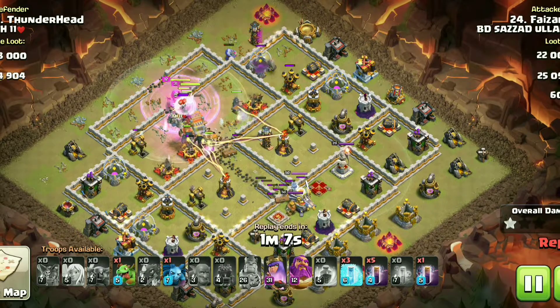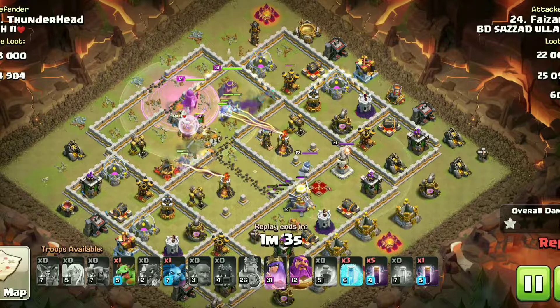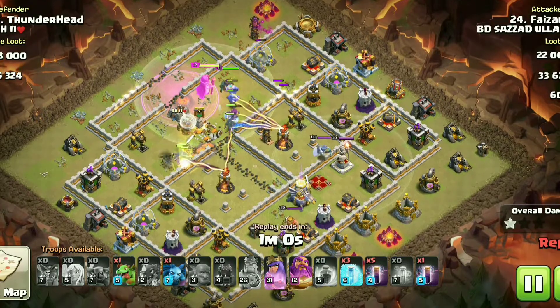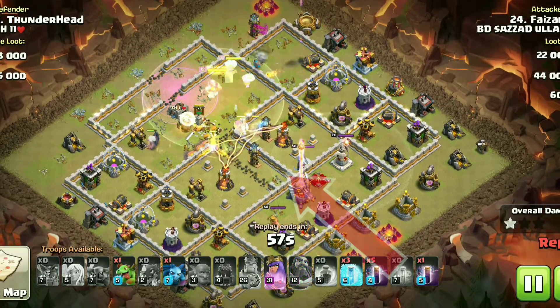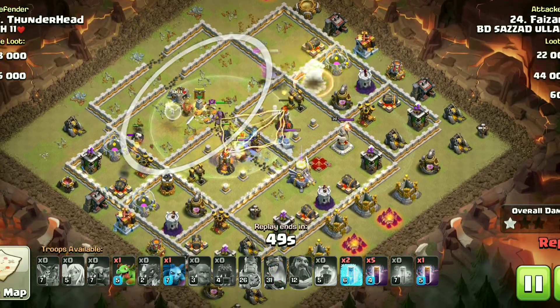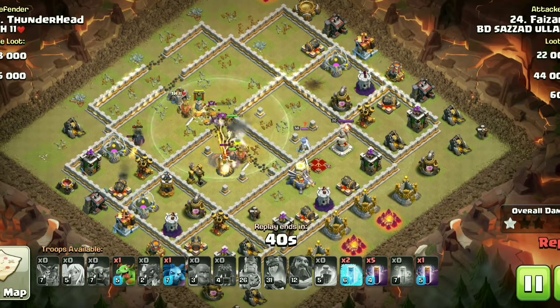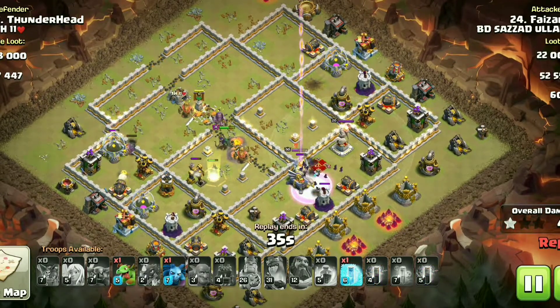The main problem with Bats on this base is that you have to take down the Eagle along with most splash defenses using your Kill Squad. But if you go after the Eagle, so many splash defenses along with all X-Bows will stay up, which is almost impossible to take down with Bats. As you can see here, the troops are gone.